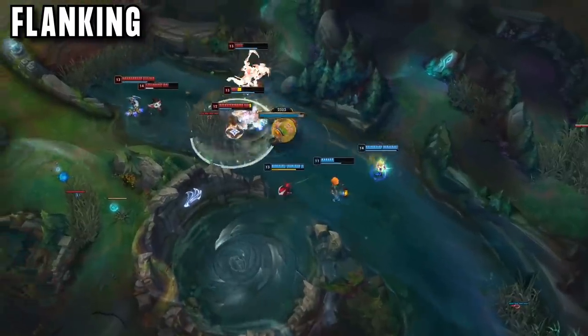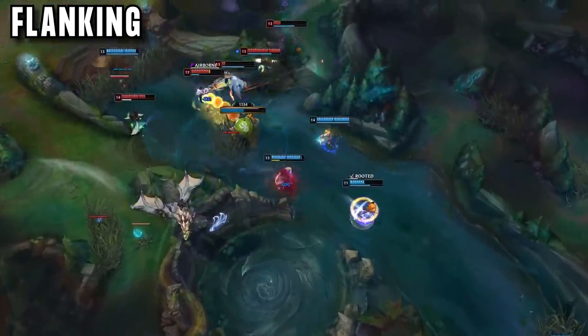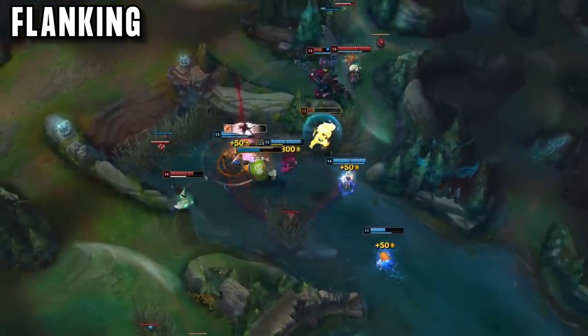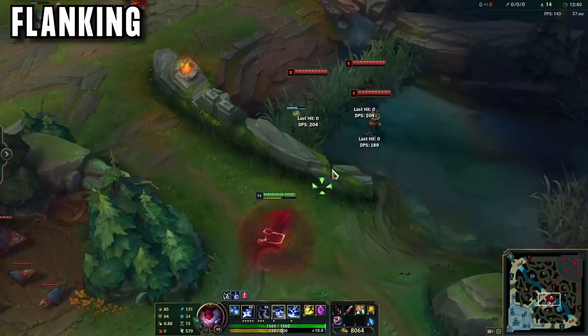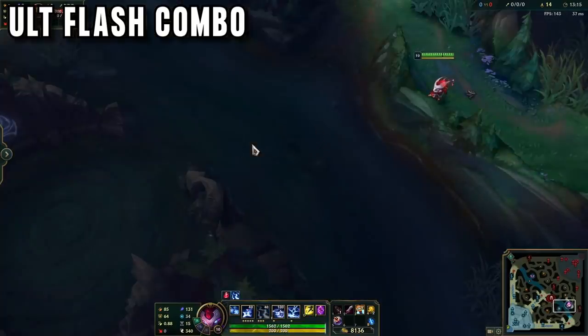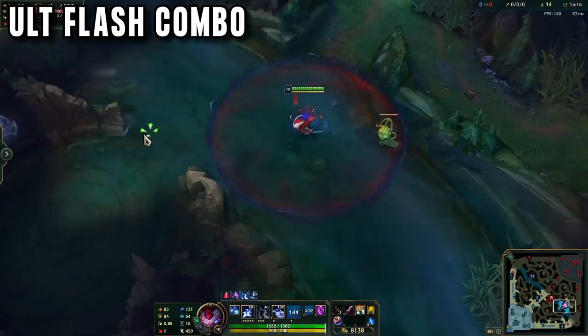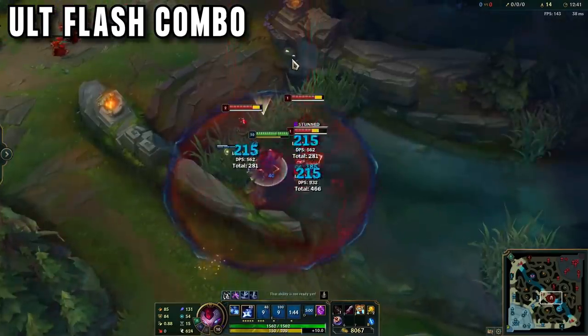This is especially good if you are playing against a disengage support like a Lulu or Janna, because if they see you coming, they will spam their disengage and ruin your fight. If you surprise them, they are stunned and dead before they can do anything. Kennen ult then flash also works to give enemies even less reaction time — this can be used over a wall to enter a fight with your ult already active, ready to set up a big burst on multiple enemies.